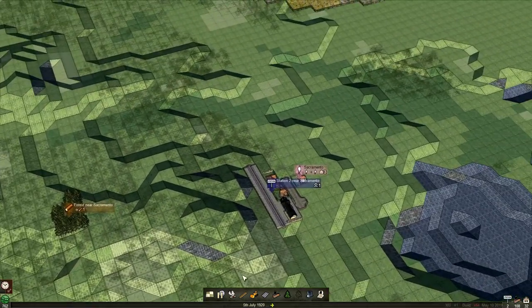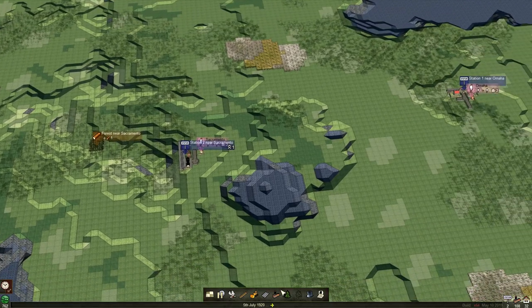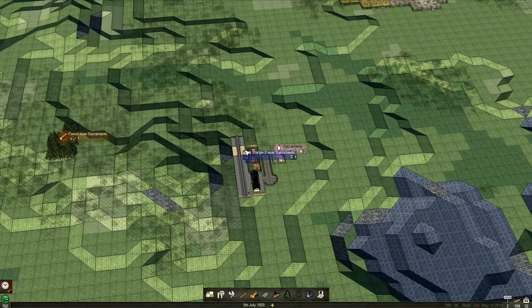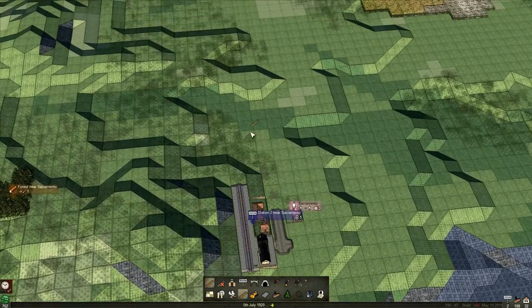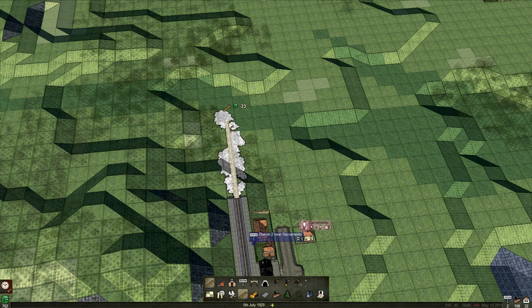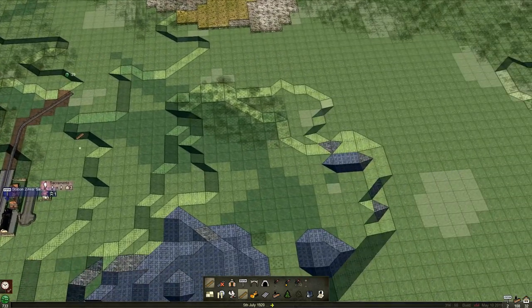Now we're going to find our secondary town links. We're not linking this up yet and spending money on track — although actually we should build the track. Building tracks is pretty straightforward — he says, as I mess it up. It's just left click and drag and it builds it.